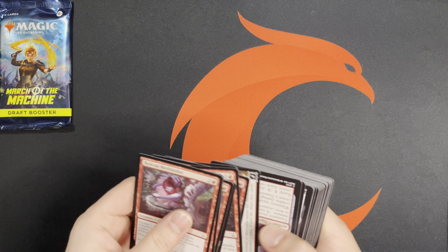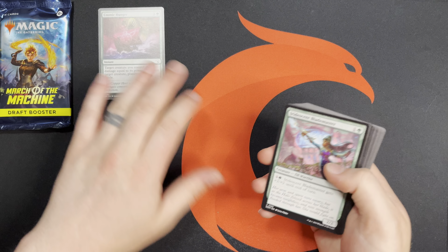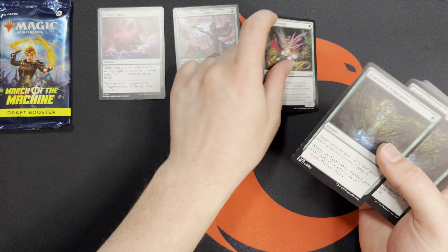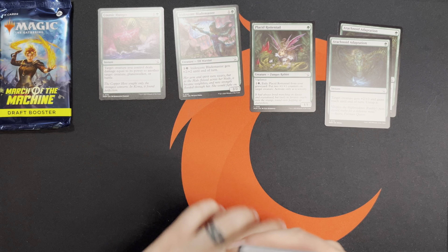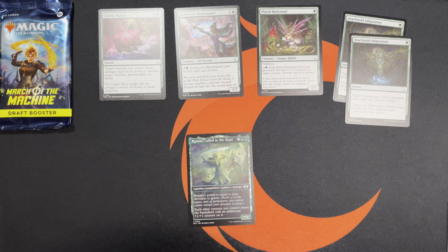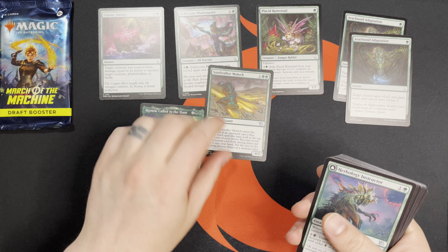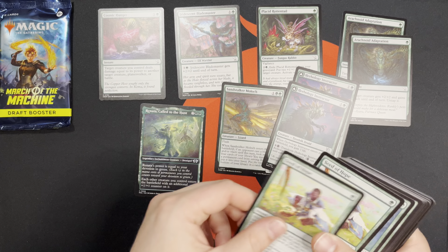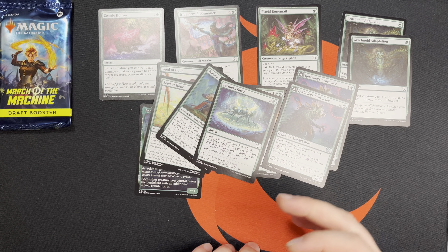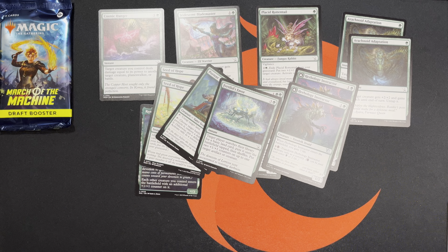The last color that didn't make the cut is green. Some of the cards I liked: Cosmic Hunter, Iridescent Blademaster, Placid Rotten Tail, Arachnoid Adaptation, Renata. Those were really the most exciting things out of green. Other things we had: Sandstalker Moloch, some Herbology Instructors, Seed of Hope, Port and Tractor, and Fertilid's Favor. So kind of a shallow green pool — I wasn't too excited about it.